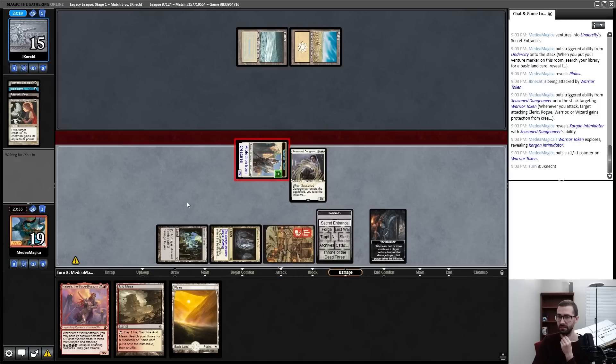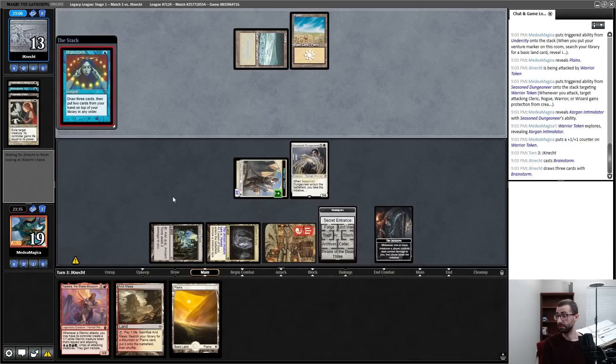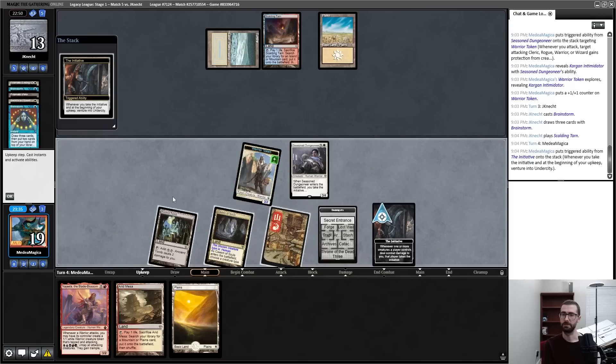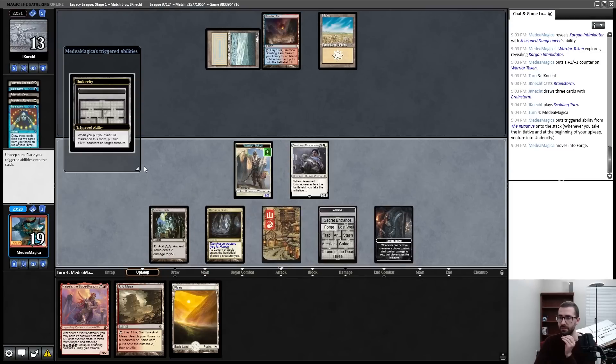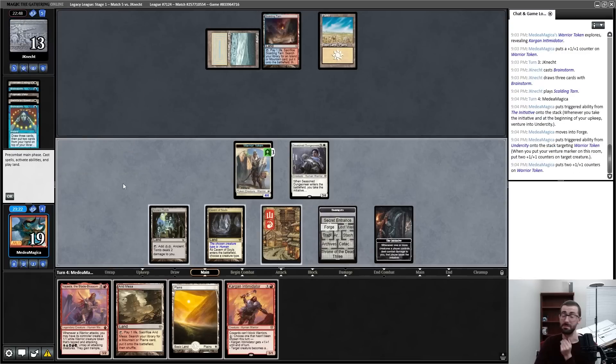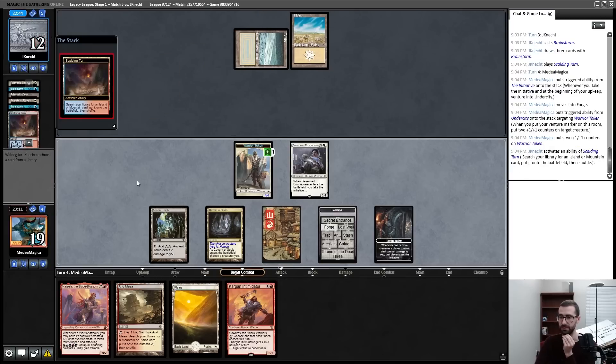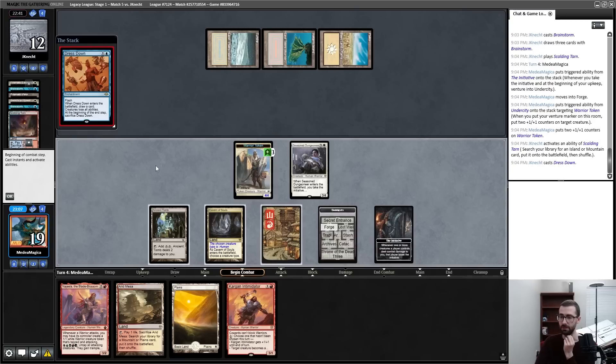Crash in with a warrior — which is actually a reason not to do it post-combat. One, two, three, four, five — not a great draw. I'm just going to take it since it is a guaranteed body. I think I'm forging onto a Warrior token rather than onto the Seasoned Dungeoneer. My opponent is under so much pressure — initiative, forge, plus the Trap plus the Najeela that they don't know is coming. Terminus vibes right now — it feels like I'm about to get Terminus'd.